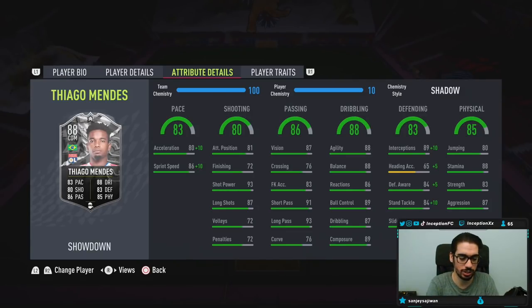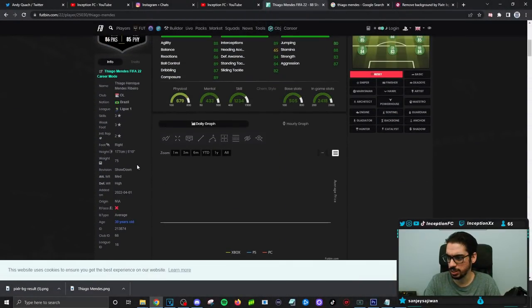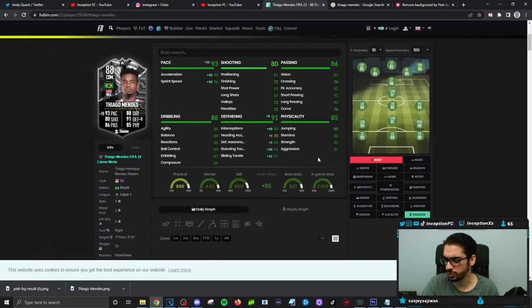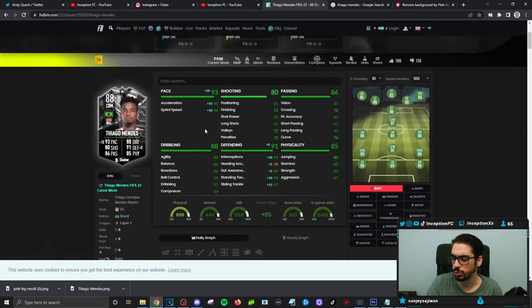Let's see what his body type is — Thiago Mendes has an average body type. 5'10" with an average body type. Base card stats for physical is going to be 87 for aggression, 83 for strength, and really good defensive capabilities. He does have 89 defensive awareness, and he has the medium-high work rates, which is really, really good.